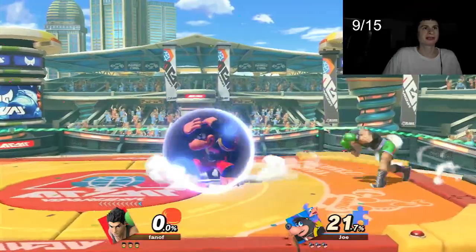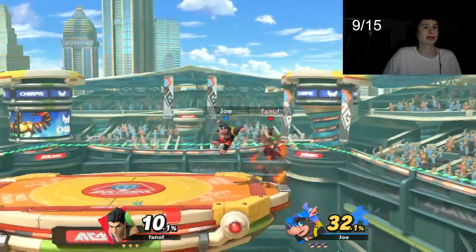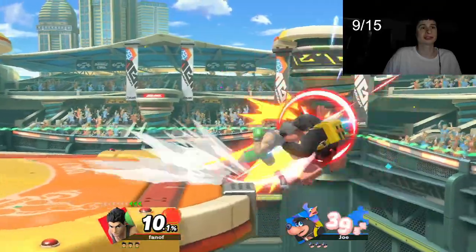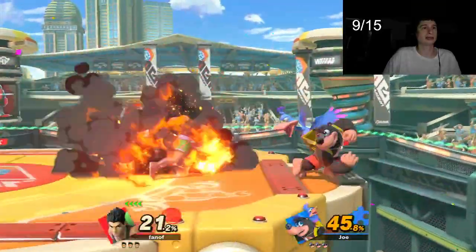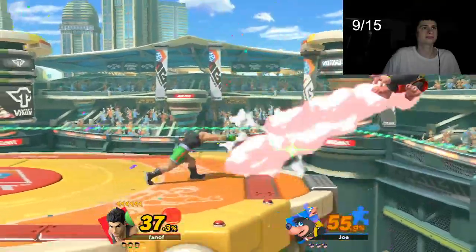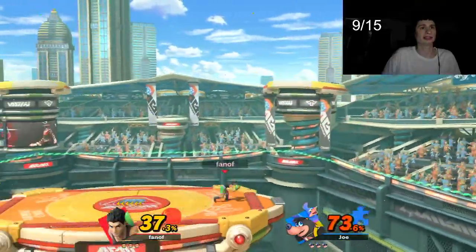So right there is up tilt. If you guys don't know, Mac is a grounded character, but that being said his aerials aren't the worst — they are kind of useful here and there. It does like a mix-up but not always. I don't remember exactly how to use this character.